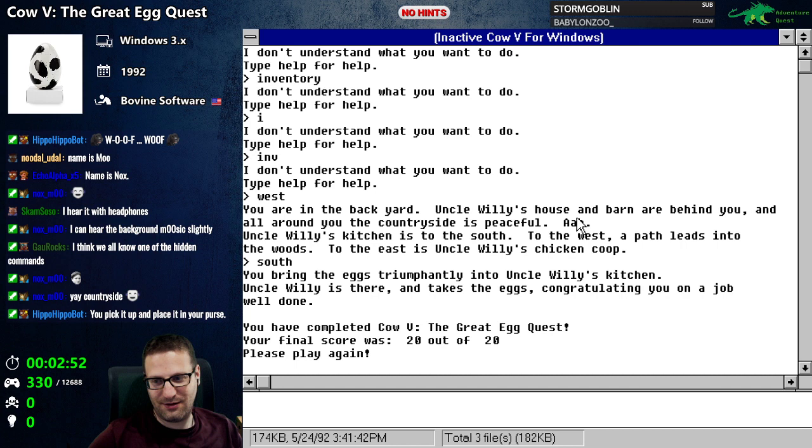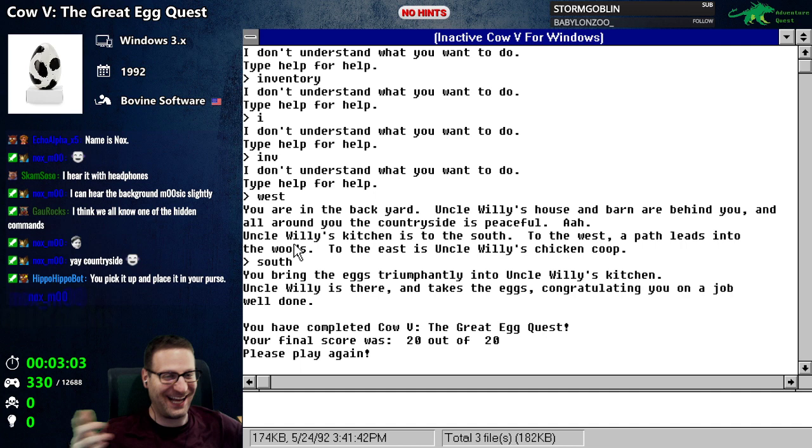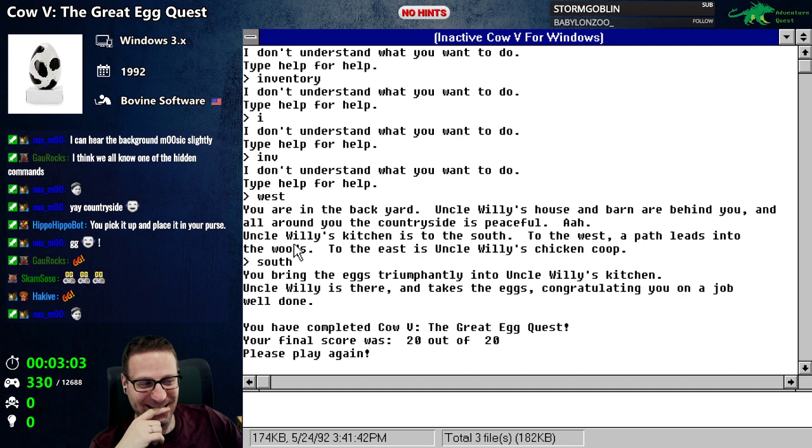I gotta take them back to Uncle Willie — is he in the kitchen? You bring the eggs triumphantly into Uncle Willie's kitchen. Uncle Willie is there and takes the eggs, congratulating you on a job well done. You have completed Cow Five: The Great Egg Quest. Your final score was 20 out of 20.